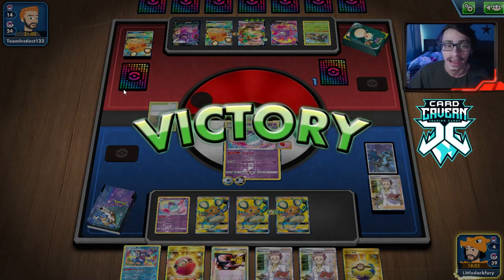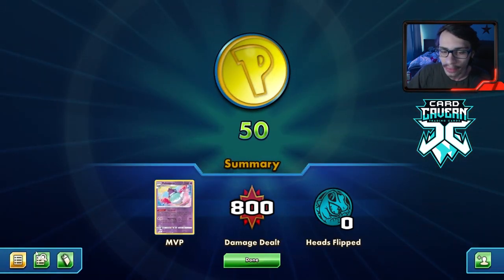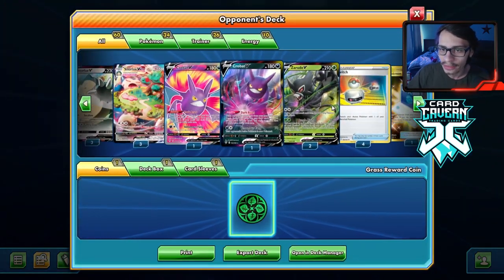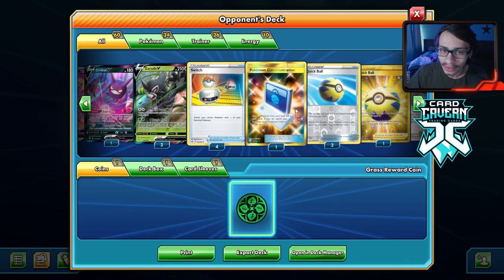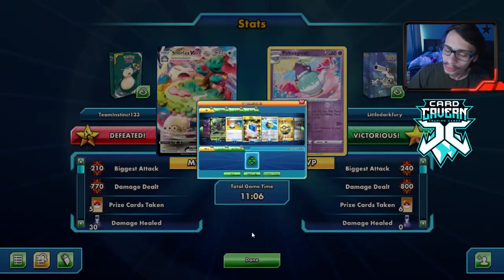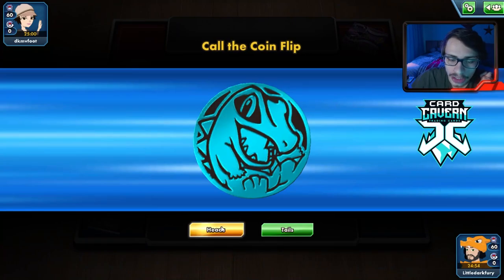GGs to my opponent. Mewtwo Mad Party versus Snorlax Zarude — actually a really unique deck idea. I would probably play Rare Candy though, because having to give up those three prizes with Rillaboom is kind of annoying. I like the idea though. Using Zarude with a tanky Pokémon like Snorlax — that's really creative. I rate that deck. I'm going to export it because that was a really cool deck. I might cover it. Share to my opponent.